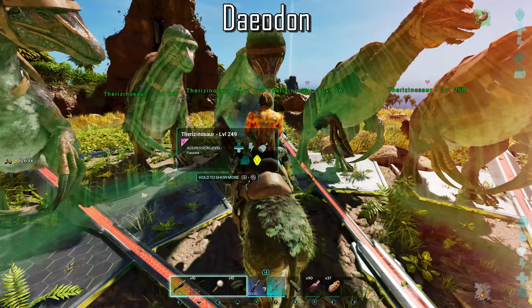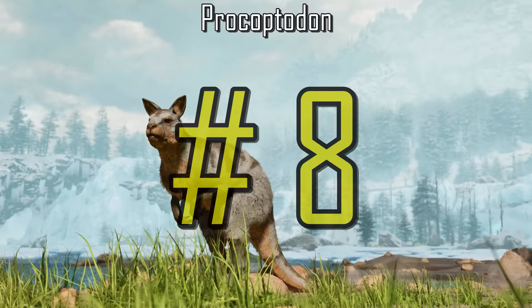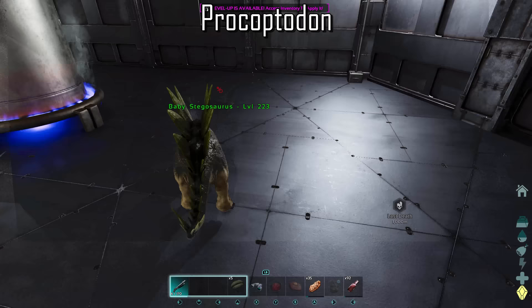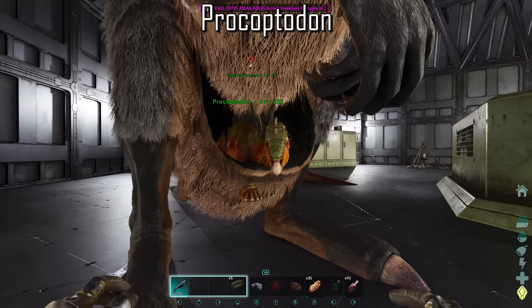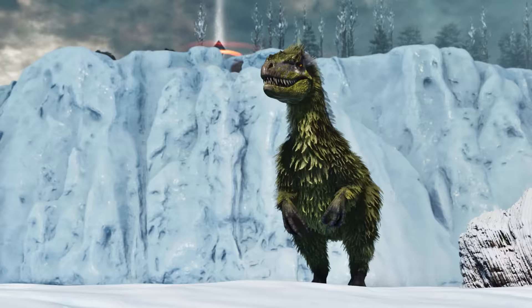Any baby in a mate-boosted female Procoptodon's pouch consumes less food and gets a 2 times imprint bonus. Here I have a baby Stego not in the pouch, which when cared for only receives a 5% imprint affinity. However, the baby in the pouch will receive a 10% imprint affinity. Using this ability can save you a lot of food, time and hassle, and can give you a great head start in imprinting your babies when in their infant stage.